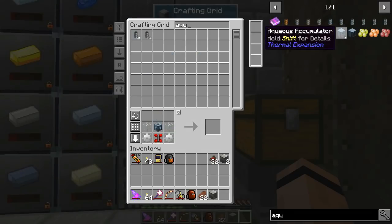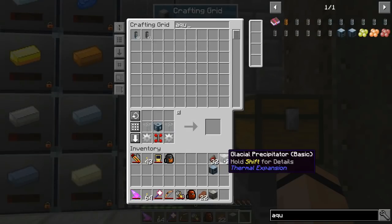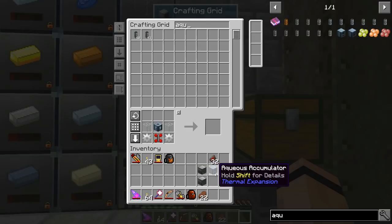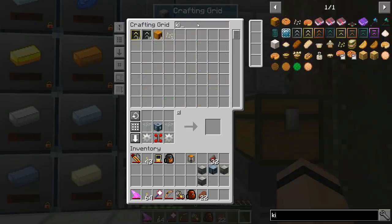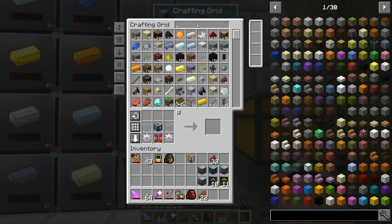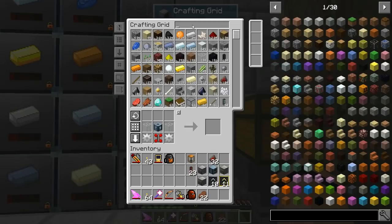Let's get the aqueous accumulator. I just need a bucket - it'll make water and we'll feed it in. I can fluid transpose one of the outputs. I'm going to need a tank because I've got to have some XP. I've got a bunch of kits - let's grab all the kits. We're going to need some ducts.